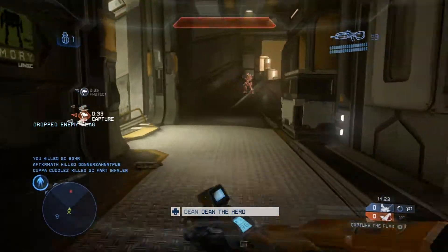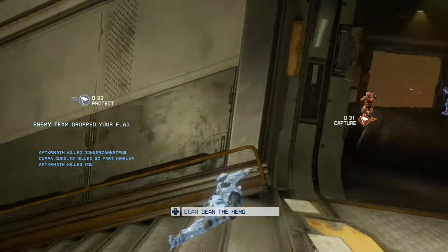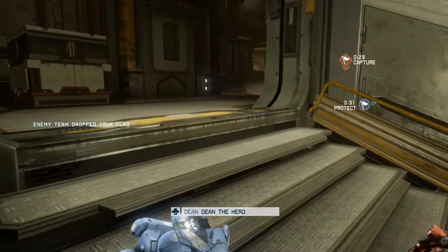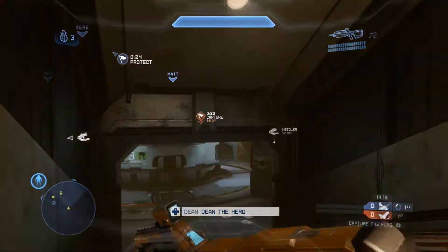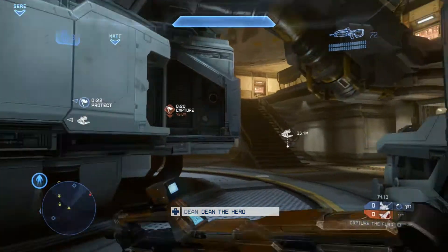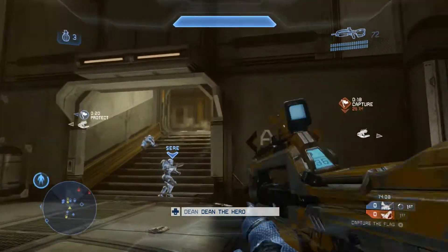So I lift over and just try and give as much support to our flag carrier as I can. I try and grab the flag, but unfortunately they spawned a sniper behind me so I was unable to get there. A bit of an unlucky spawn for us, but still a good position to be in with getting the flag out of their base. It's about 20 seconds to get another touch and the flag's in a much more accessible position now.